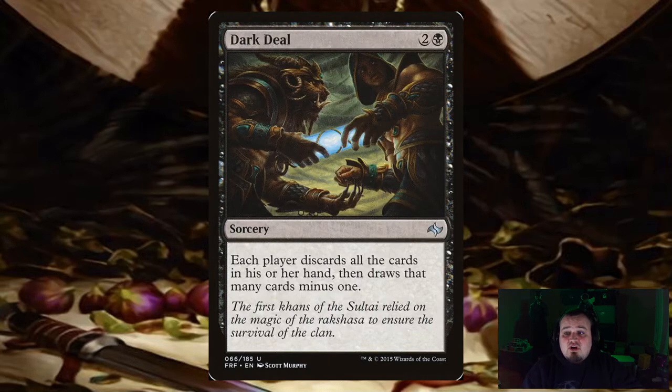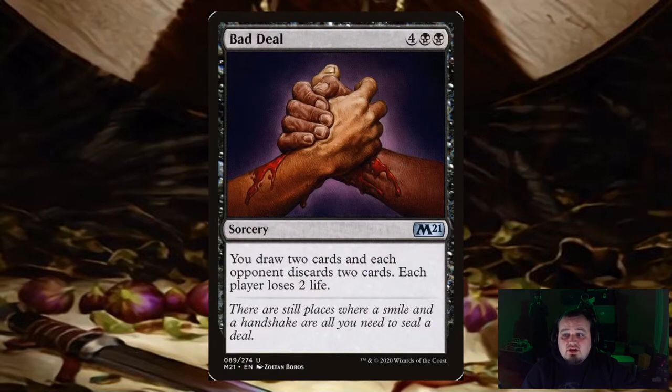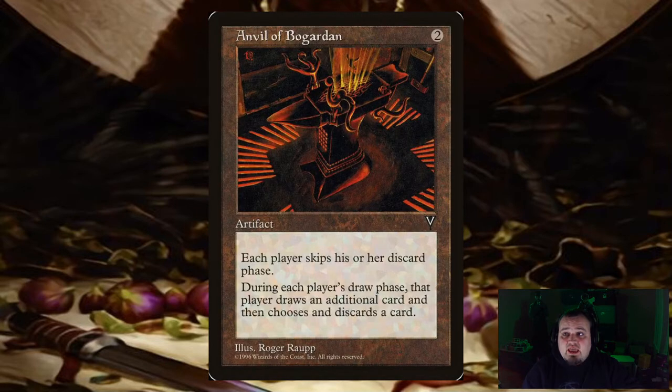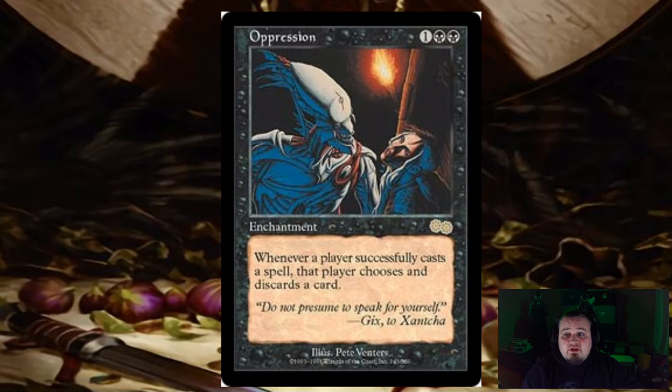Dark Deal — each player discards all the cards in their hand and then draws that many cards minus 1, so it's a wheel. Delirium Skeins — each player discards 3 cards. Bad Deal — you draw 2 cards, and each opponent discards 2 cards; each player loses 2 life. Anvil of Bogardan — for 2 mana, each player skips their discard phase, and during each player's draw phase, that player draws an additional card then chooses and discards a card. Necrogen Mists — at the beginning of each player's upkeep, that player discards a card. Oppression — whenever a player successfully casts a spell, that player chooses and discards a card.